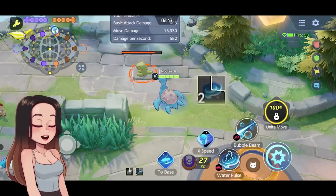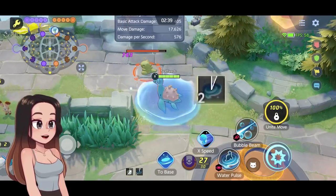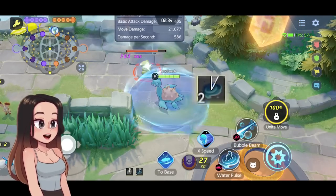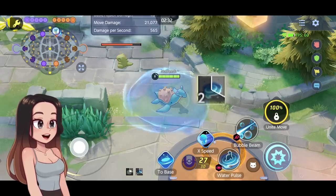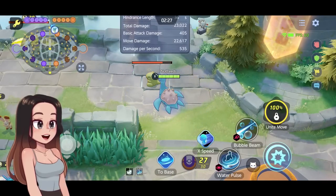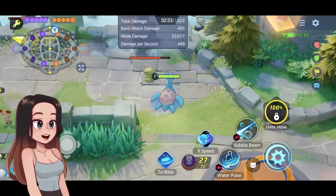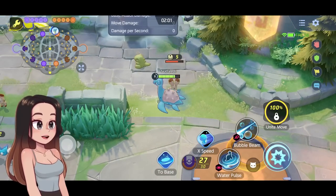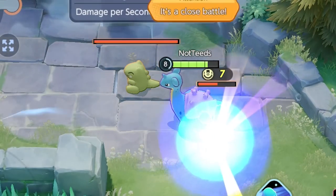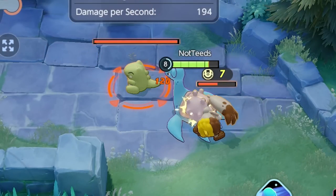To keep Water Pulse stacked, you have to always hit them with your first pulse so the stack resets back to the top. If you don't hit with the first one, the stack stays the same and doesn't reset. The really cool thing is that after your first pulse, you get a boosted basic attack, which gives you health. This move also decreases the enemy's movement speed.